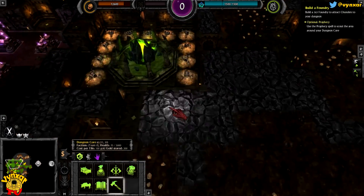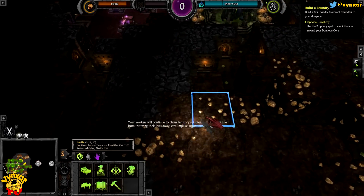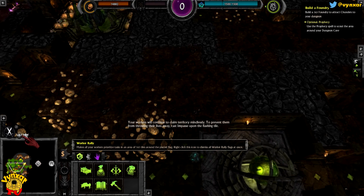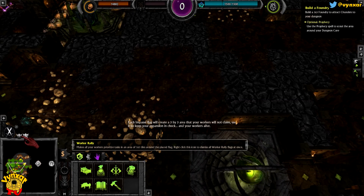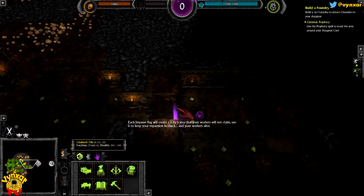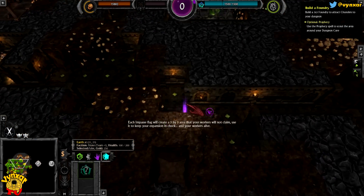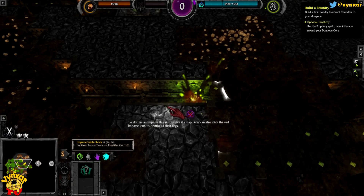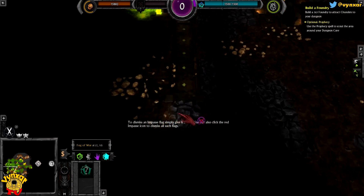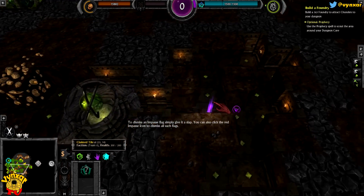And I probably want to make the foundry very fast. Your workers will continue to claim territory mindlessly. To prevent them from throwing their lives away, cast Impasse upon the flashing tile. Each Impasse flag will create a 3x3 area that your workers will not claim. Use it to keep your expansion in check. This is very nice - something which was not in the original game. This is very useful. Simply give it a slap. You can also click the red Impasse icon to dismiss all such flags. Very nice.